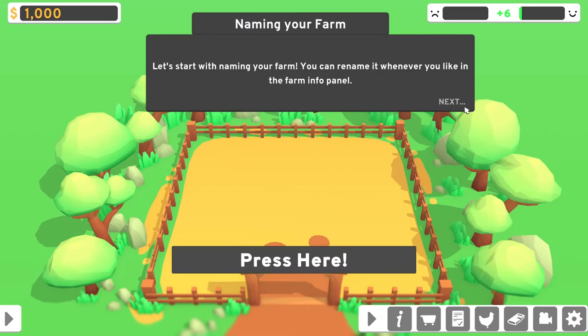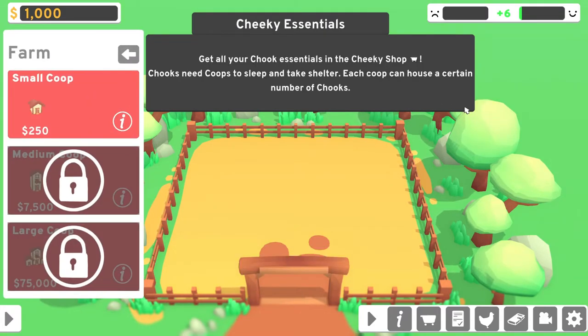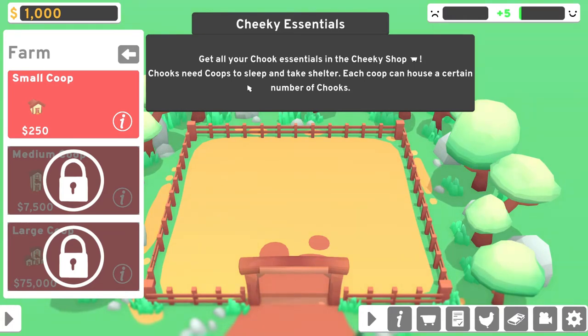Naming your farm — let's start with naming your farm. You can name it whenever you like. Alright. Cheeky Essentials: get all your chook essentials in the cheeky shop. Chooks need coops to sleep and take shelter. Each coop can house a certain number of chooks. I guess I need to buy one.